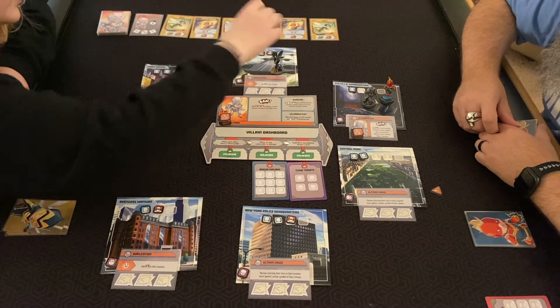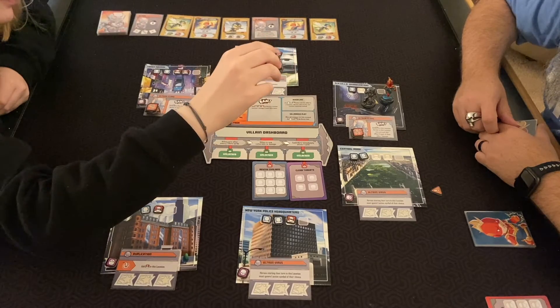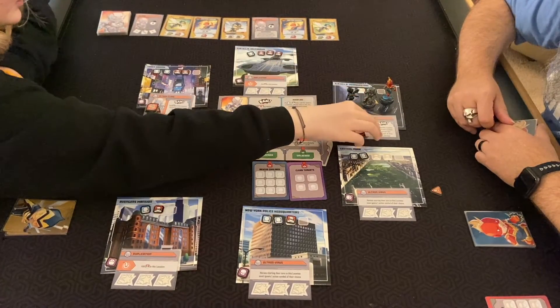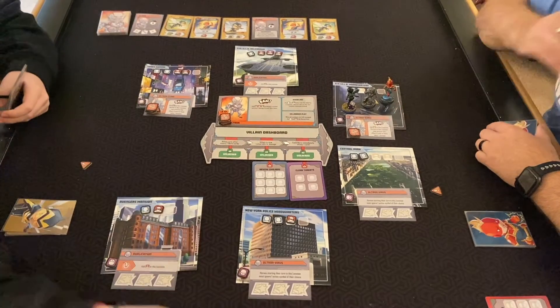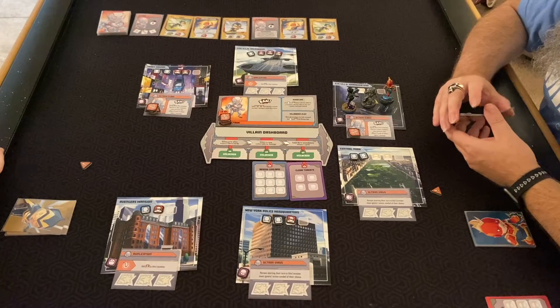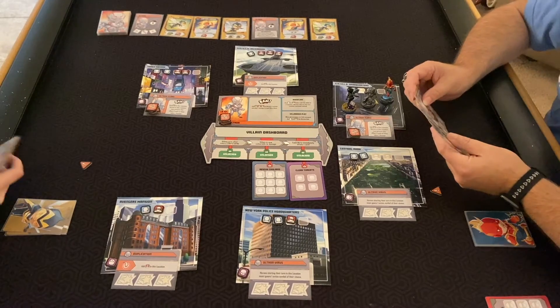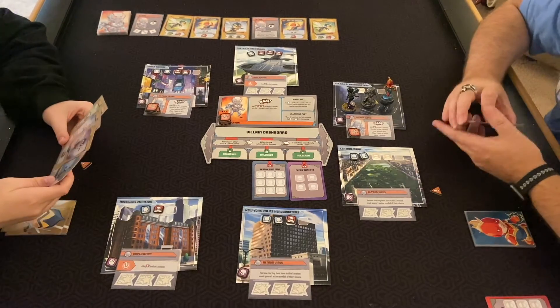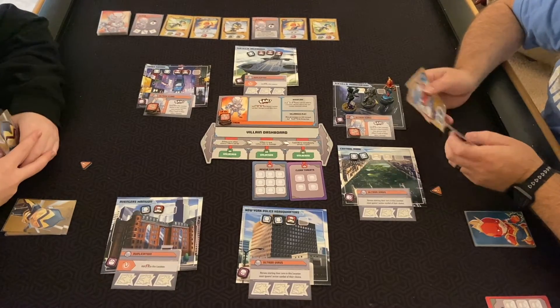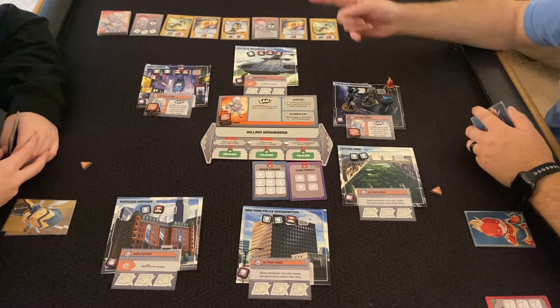I'll use my punch and then move with a punch, going over here. I'd punch this guy and just remove that threat because it looks like rescuing citizens is neither of our strengths. I haven't seen a single heroism in my hand, so I don't know if rescuing citizens is good for us.